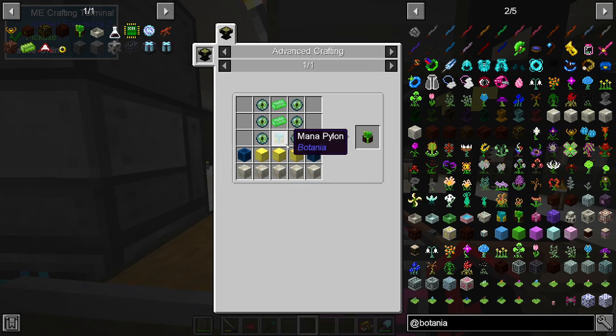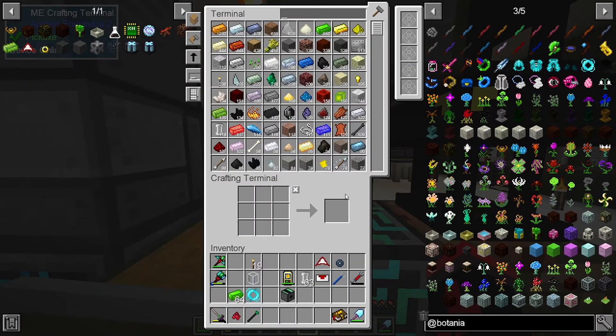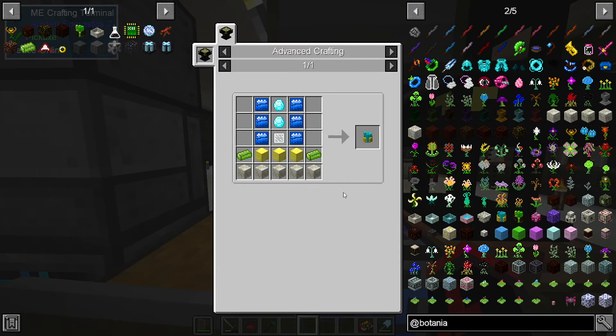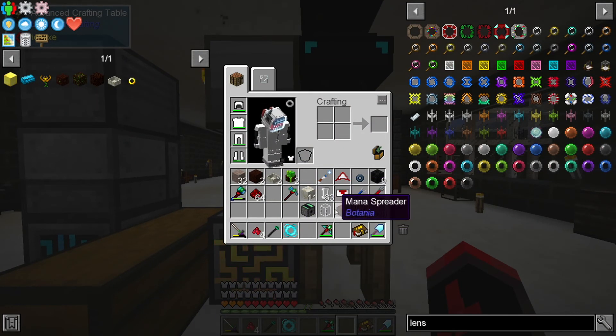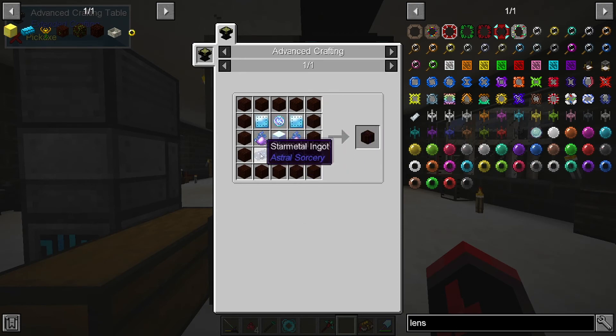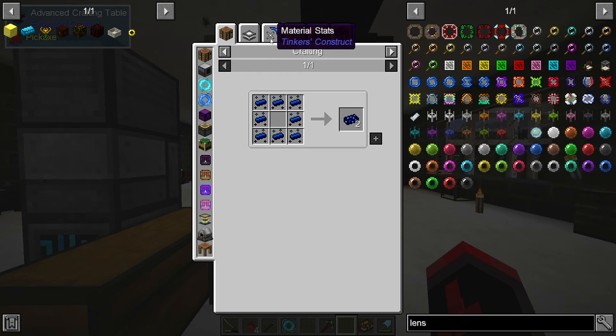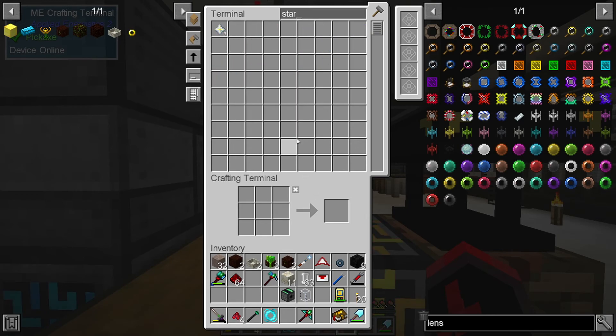Let's get started with the nature pylons, which take regular mana pylons, which take a whole bunch of stuff. Hey look, it's the lens that I made last episode. So these teleportation cores that I'm gonna need for the elven teleportation core - it's quite tricky. I also need star metal, which I don't think we ever made. So I think it's about that time. The hardest part really is the intermediate ingot.